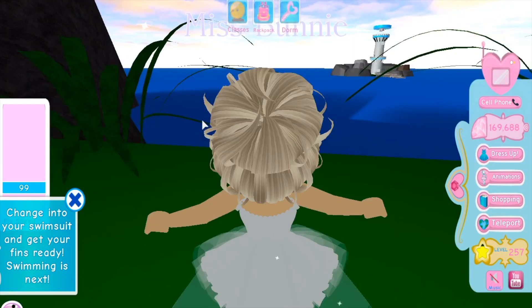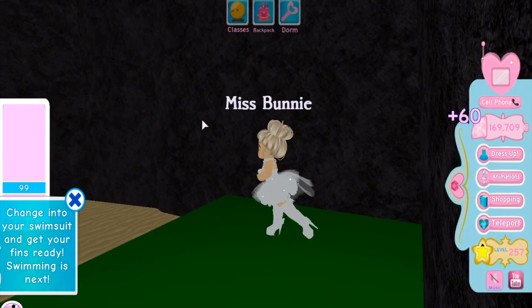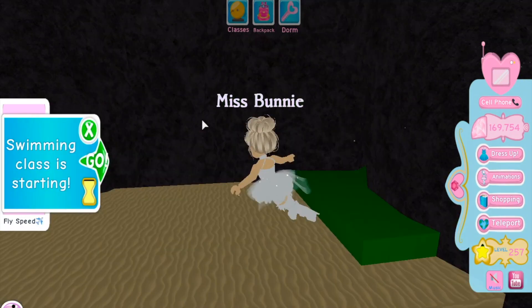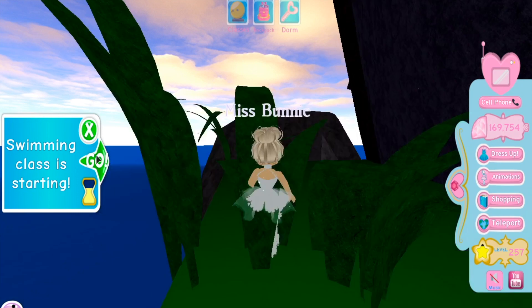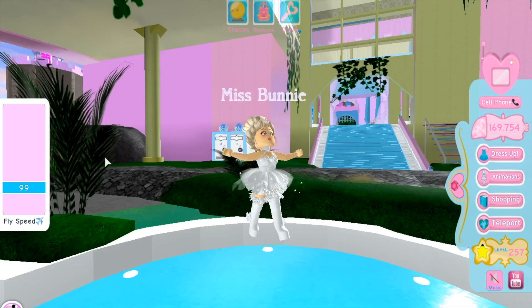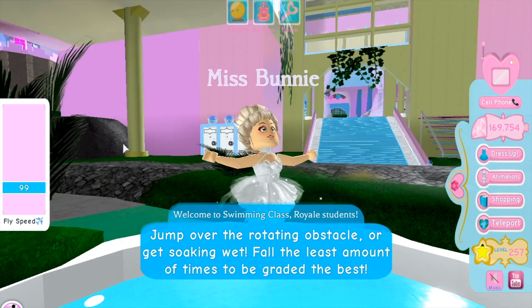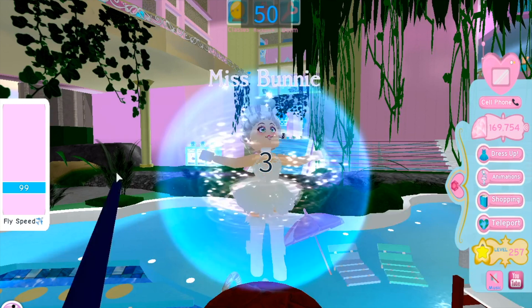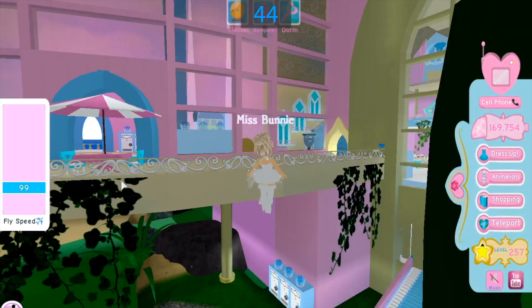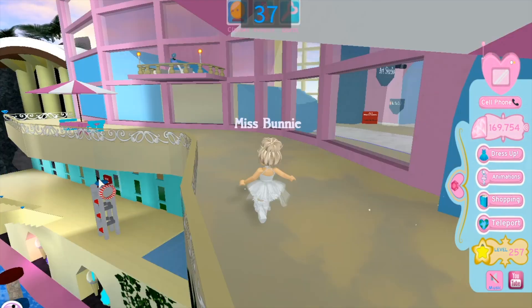The main kit I think you should get is the multipliers and the flight speed pass — those are the essentials. I didn't get the hair pass until like three weeks ago; it's not a necessity but it is cute and really cheap. There's also a cool sticker pack to get. In swimming class, there's a glitch that's been around about a month — they haven't fixed it probably because the new school is coming soon. You can fly in swimming class, so you can just sit back and relax or fly around collecting diamonds while still getting your grades done.